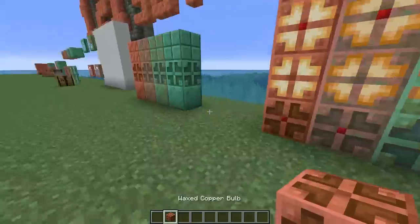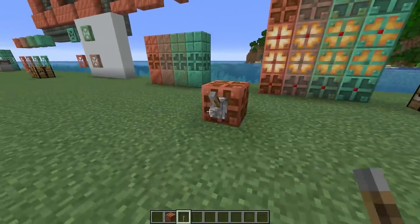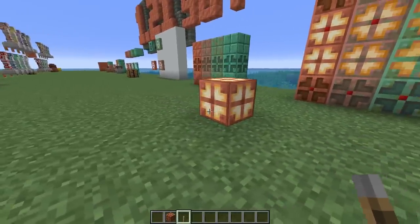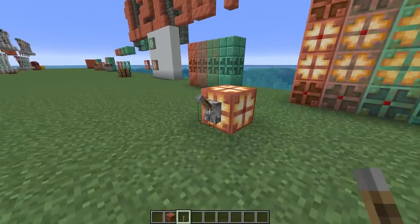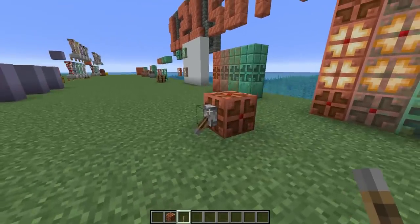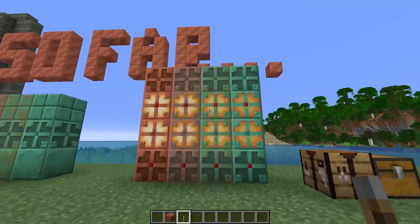The copper bulb, when crafted and placed down, is going to be turned off. However, if I load a little bit of power into it, it turns on. If I take the power away, the power stays on but the red dot goes away. If I go ahead and power it again, the red dot is back but no power at all. If I remove the power source altogether, the red dot is gone again. That's how we end up with 16 variants.